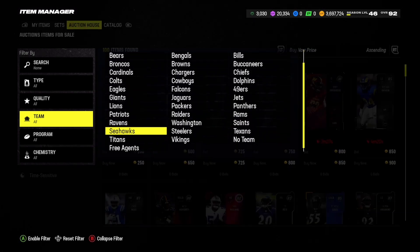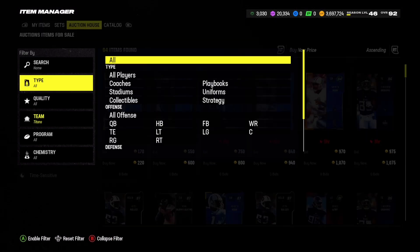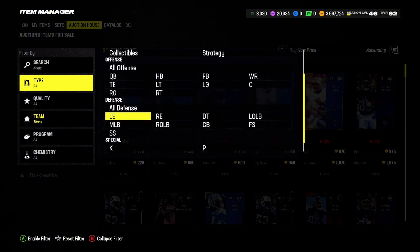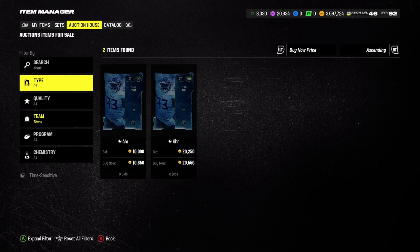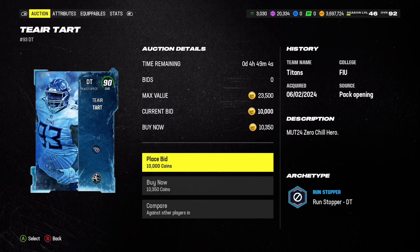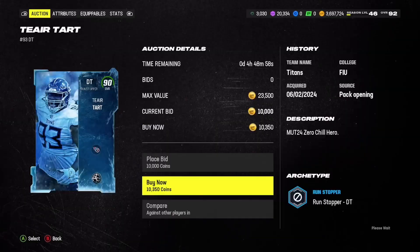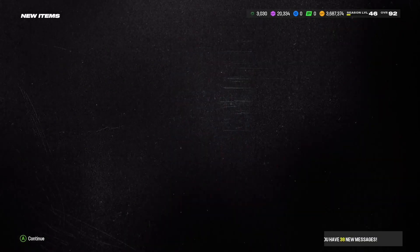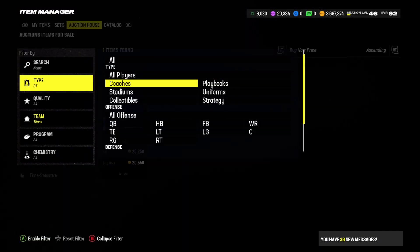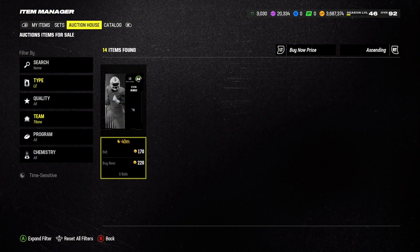Now let's go to the defensive side of the ball, filter down by team Titans, and find some stud defensive players. For D-tackles there's not too much on the auction house. I'll pick up Teair Tart at 90 overall for now, but we definitely want a higher-90s upgrade at that D-tackle position. We might move one of the ends to D-tackle — we'll see how it plays out.